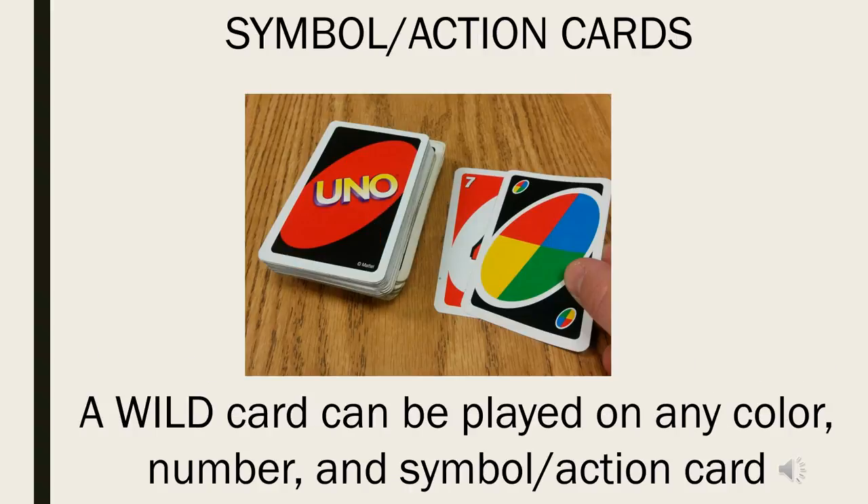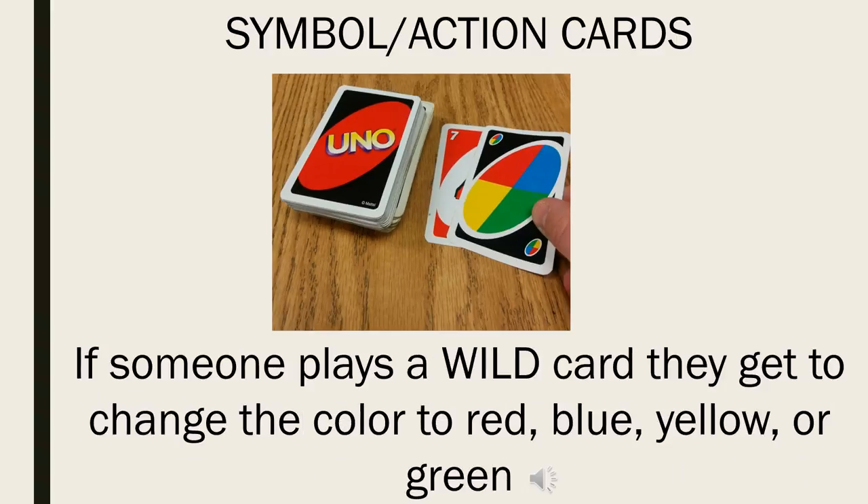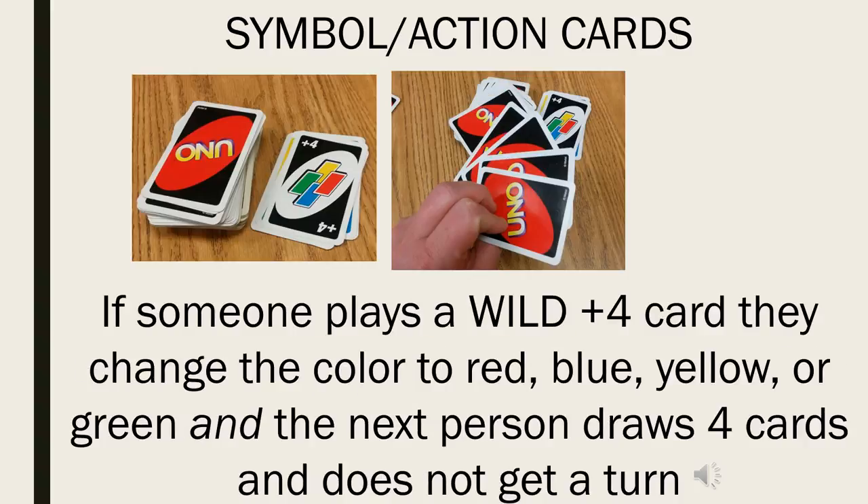A wild card can be played on any color, number, and symbol or action card. If someone plays a wild card, they get to change the color to red, blue, yellow, or green. If someone plays a wild plus four card, they change the color to red, blue, yellow, or green, and the next person draws four cards and does not get a turn.